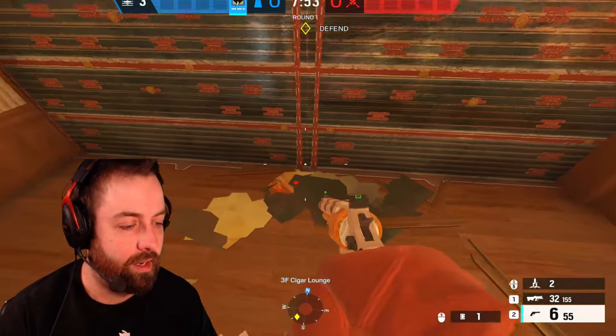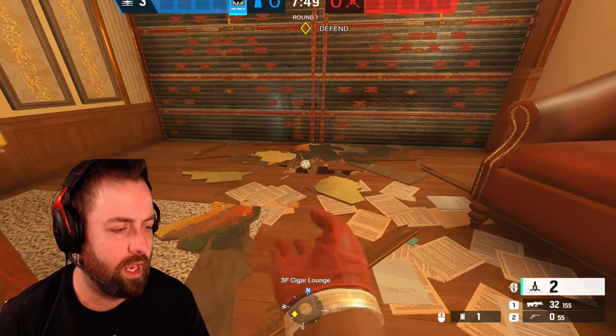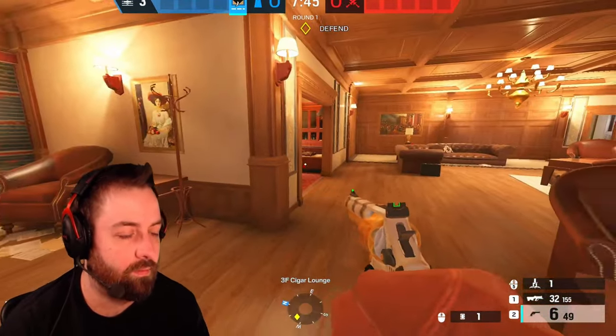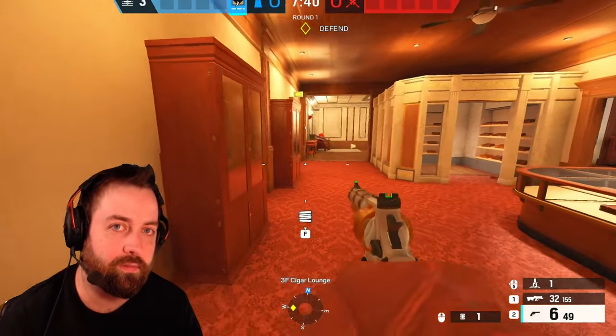Now let's talk about Cafe. For the upstairs site, you can put the claw on the floor — it's hard for them to deal with from the window. They'll have to throw an explosive to deal with that claw, but it makes it a little harder to find.